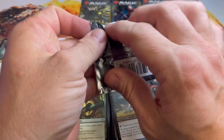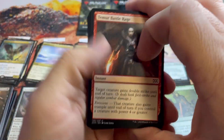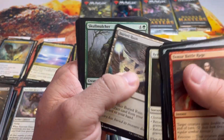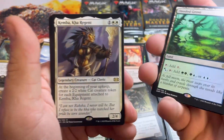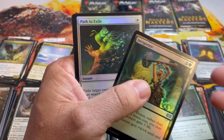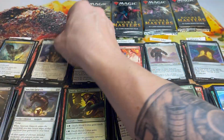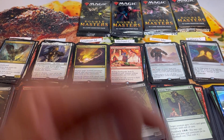Ryan, you are up for your last pack. I'm really glad the Mana Crypt showed up. Path to Exile, nice, and a foil Path to Exile — that's actually really cool. Kimbaka Regent as well. Three more for Ryan, putting him at 25 total.